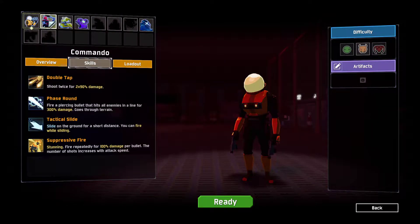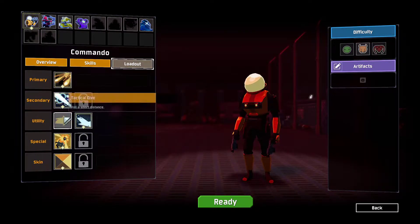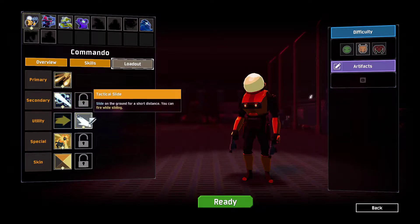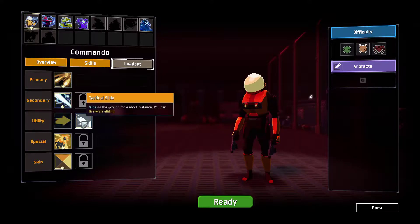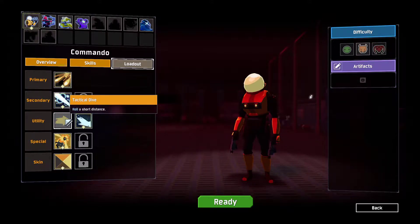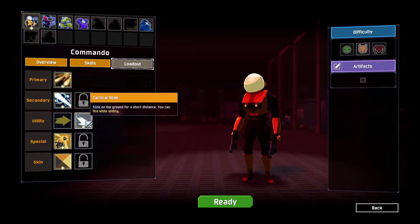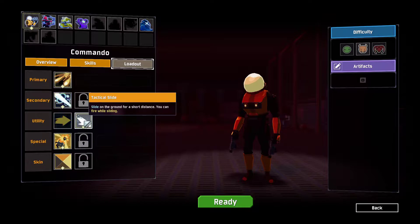I've unlocked four more characters as well as some other skills for each character. Many challenges are really hard so you can't really do these unless you're good at the game. I'm not that good, though I'm a lot better than I was in the last videos. For the Commando, I've unlocked the tactical slide, which is like the roll but you can shoot while doing it. I think it's a bit shorter than the tactical dive, or you stick to the ground rather than going in the air.